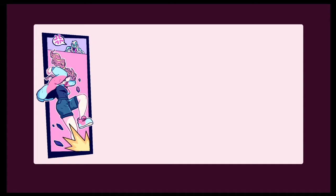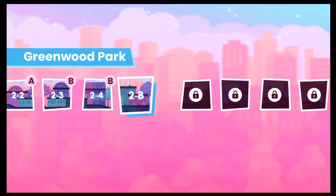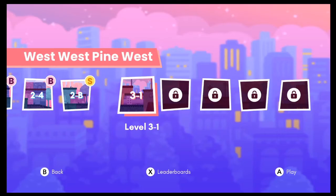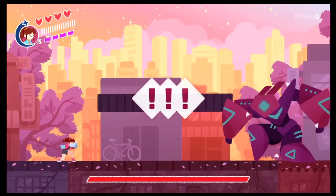What's the next world called? Next world is called West West Pine West — it looks kind of like the same building-y design as before. So I'm going to keep doing attempts until I beat the first boss with a perfect combo. I'll cut out my failures but count how many times I've tried — this is the first attempt. I think the gun is going to be really instrumental in the run being successful: just keep using the gun to lengthen the combo and do your best to avoid the attacks whenever you can.